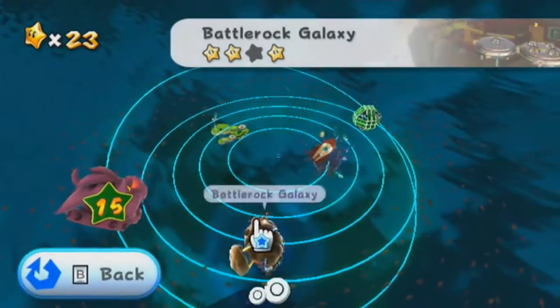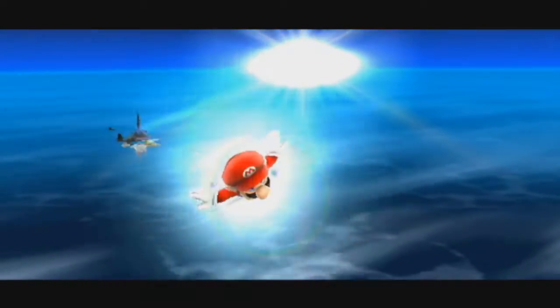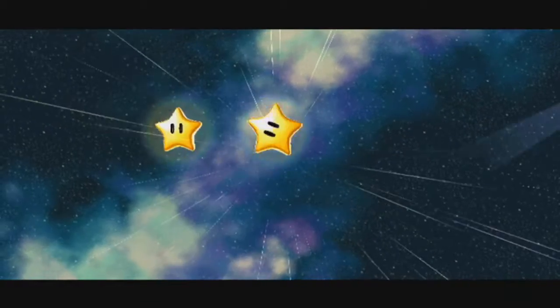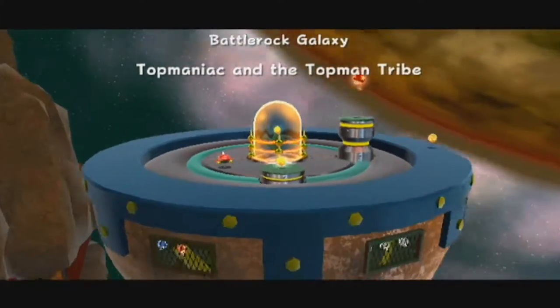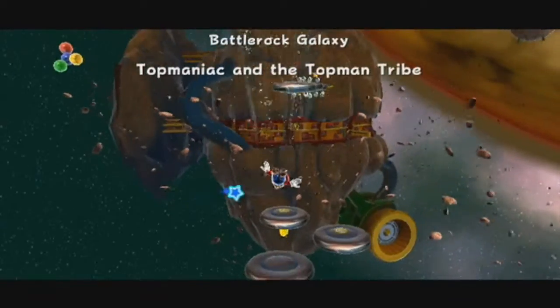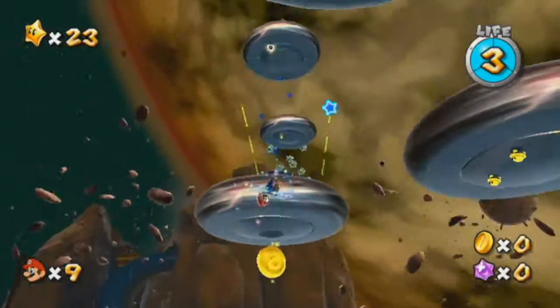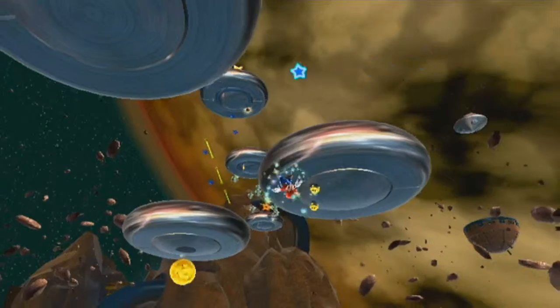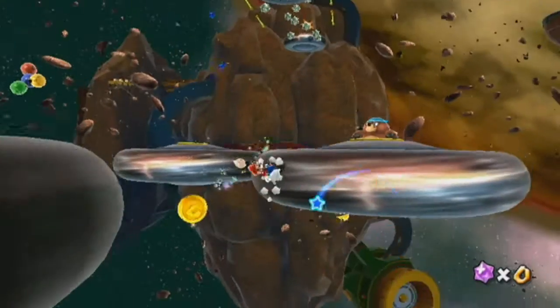I think we have time to do the last mission of Battle Rock — just to get it out of the way. It is Top Maniac and the Top Man Tribe. This mission is going to be the boss of the galaxy. We have these pull stars up here, and something I can apparently long jump to. We also have the introduction to Monty Moles here — if you go near them, they'll disappear into their holes, so you want to ground pound near them, then stomp on them or spin jump into them, and they'll give you a coin.